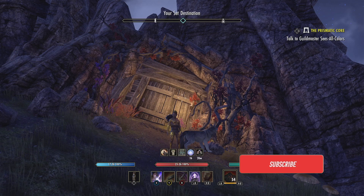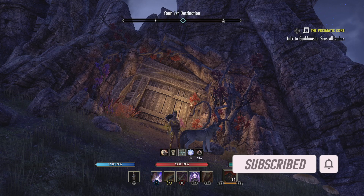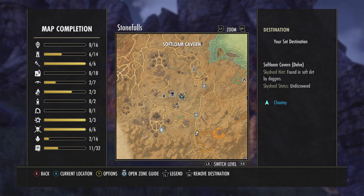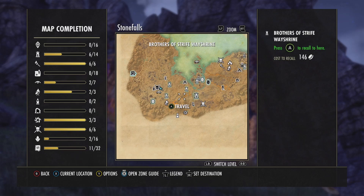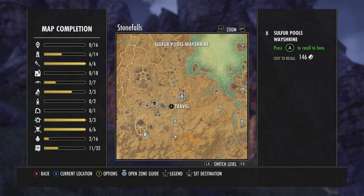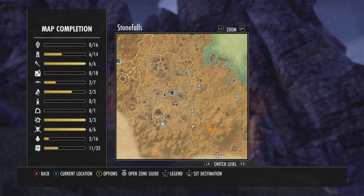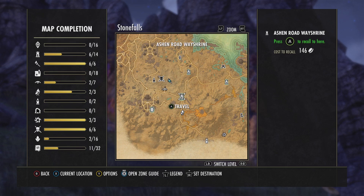Hey everybody, this is Joby, and today I wanted to do something a little bit different — show you guys a secret quest, sort of not really a secret, but it is something that's difficult to find: a hidden merchant. Where we are is in Stone Falls, at Soft Loam Cavern door — it's just a delve. This is the Ashen Road wayshrine, or you could come to Sulfur Pools. It's in between the Lover, the boss Davina's Farm, and these wayside shrines — Sulfur Pools wayshrine and Ashen Road.